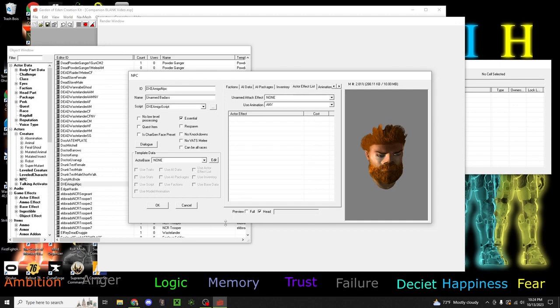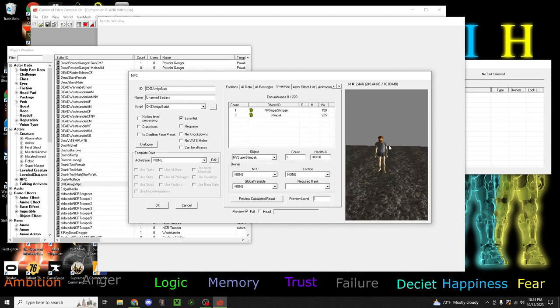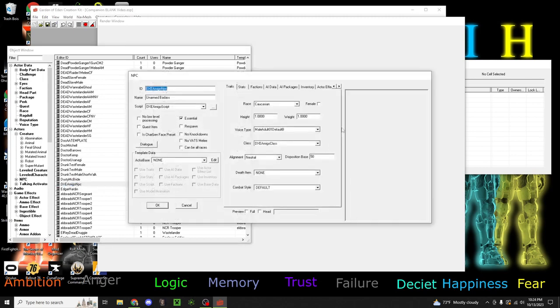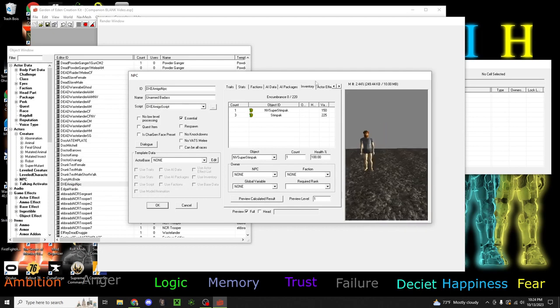So now that we've decided what he's looking like, we're going to go over to his inventory and press preview. But first we're going to save - save as often as you can. Because if you don't save and it crashes, you will have to do this all over again. So we're going to go back to Unarmed Badass, and I'm also going to show you today how to give them an animal companion to follow them and follow you.